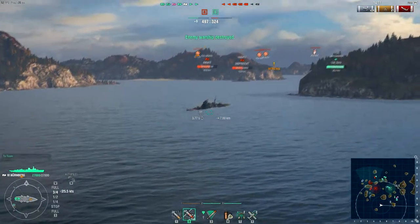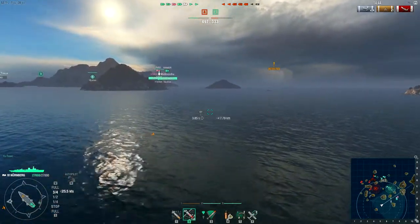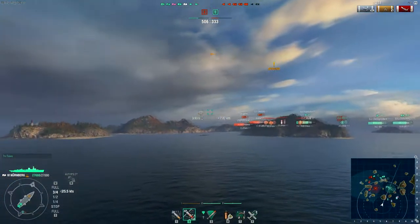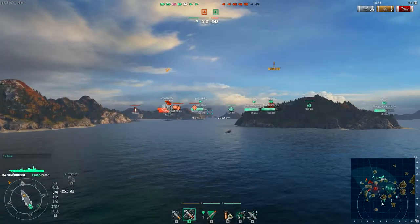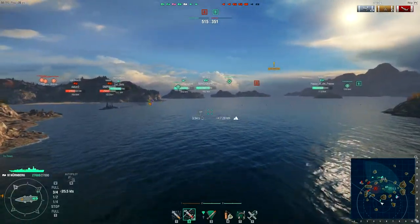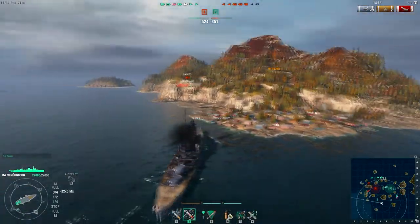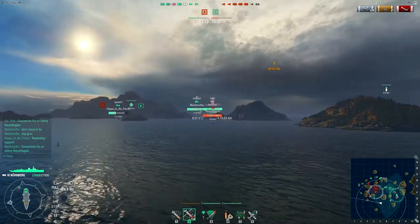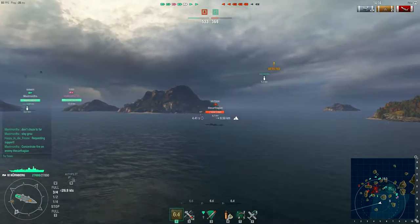Now I have a quandary — there's a Nagato and I know I've got a destroyer somewhere. I'm a bit panicky because I've lost eyes on the destroyer, so I think there should be torpedoes in the water and I need to start manoeuvring. I see the Nagato running to ground, and just at this moment the destroyer pops into view.